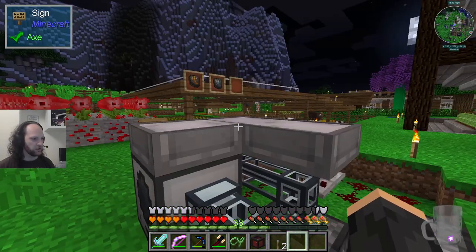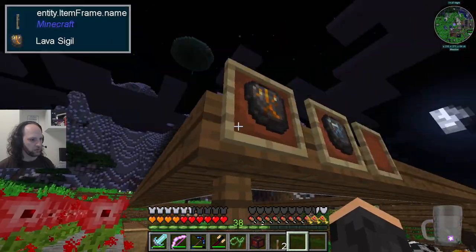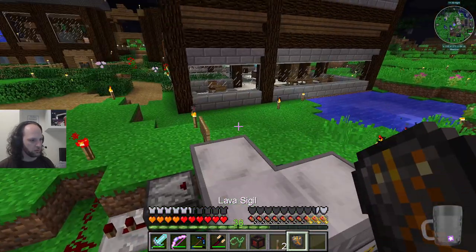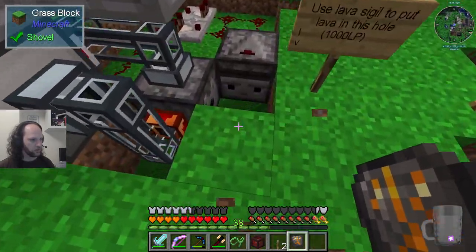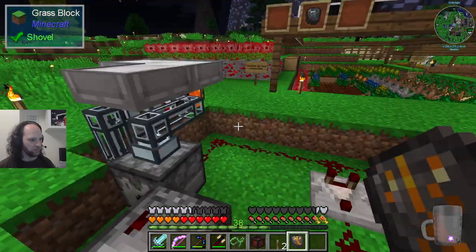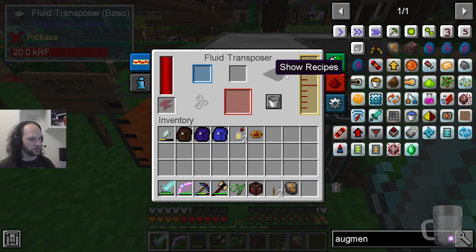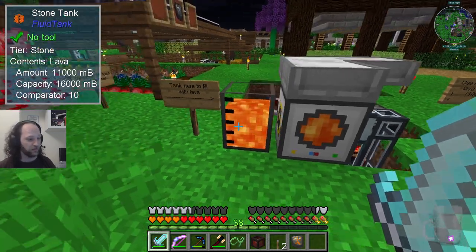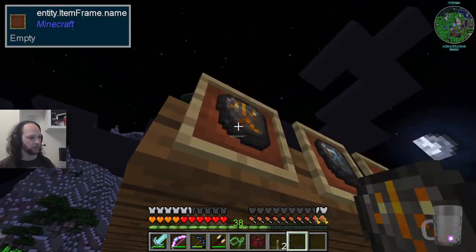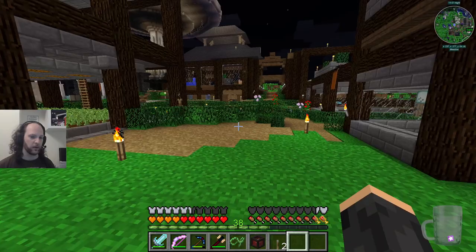You've seen this before. You use the lava sigil, boop. You stand here, you put lava here. It gets sucked up in a bucket with this insane redstone and dumped into there by means of this fluid transposer, which just pulls stuff out of inventories like buckets and turns it into liquid which goes in the bucket.